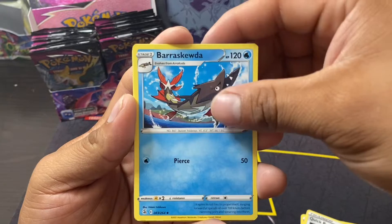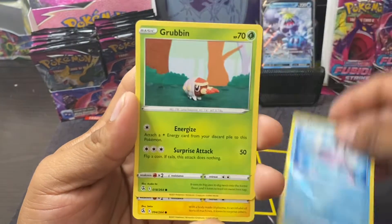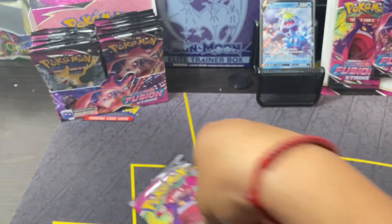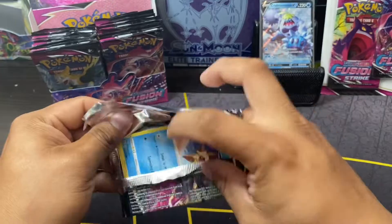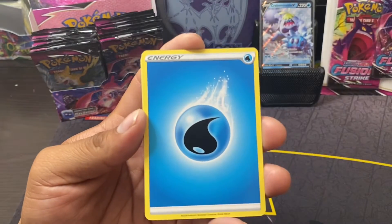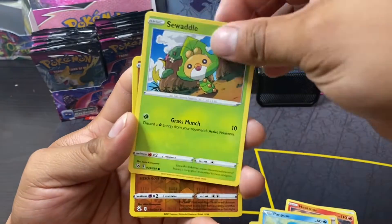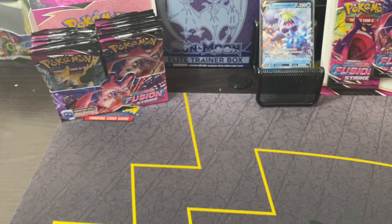Fire Energy, Quick Ball, Rescue Carrier, Copperajah, Jangmo-o, Sneasel, Jinx, Mantine, Grubbin, Rotom reverse, and an Arcanine. Nice — got Growlithe and Arcanine in the same pack. All right guys, last pack — can we get anything? Tampor, Solgaleo, reverse Furret, and we're ending on Meloetta. Please hit that like button and subscribe — if he's feeling better we'll be back tomorrow, and I enjoy doing pack battles with my son so hopefully soon.